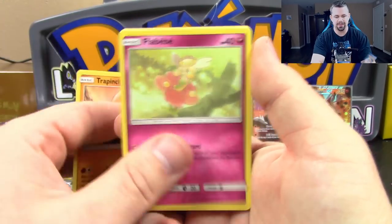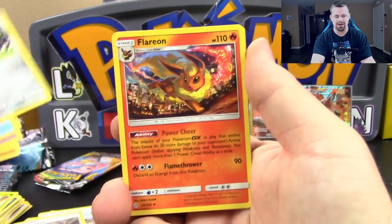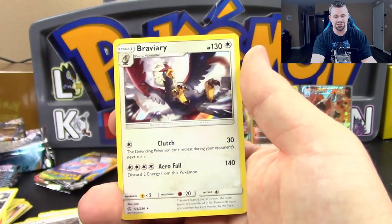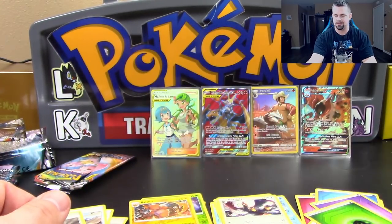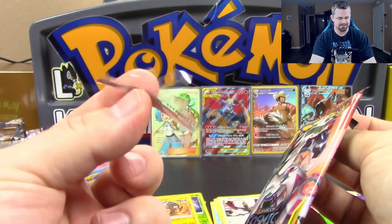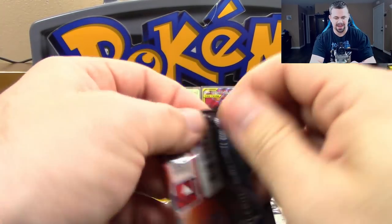Pack nine: Trapinch, Flabébé, Tangela, Duskull, Togepi, Mawile, Flareon, Igglybuff, Reverse Holo rare Raichu, and a Braviary regular rare. Alright, that's nine packs down — that was a busted pack right there.